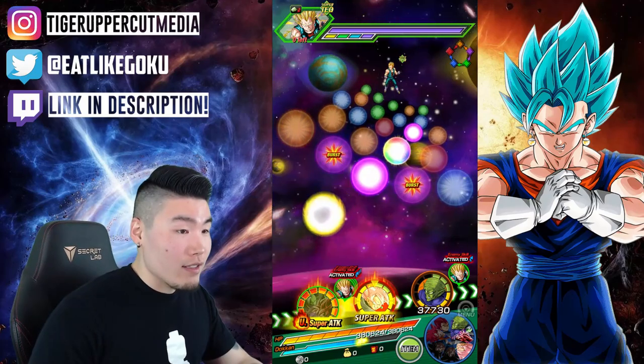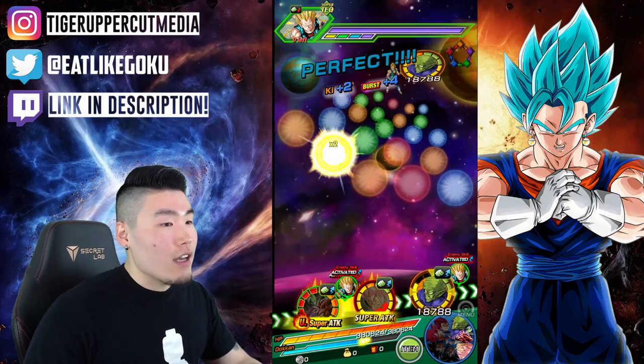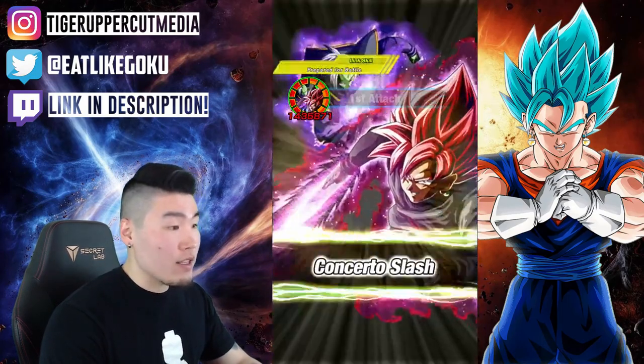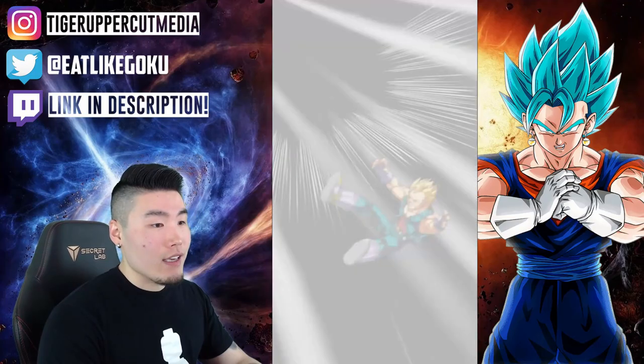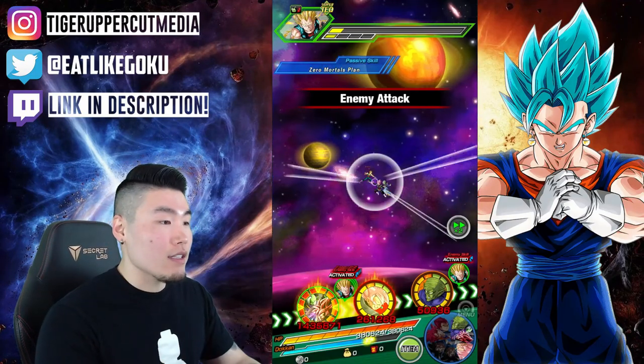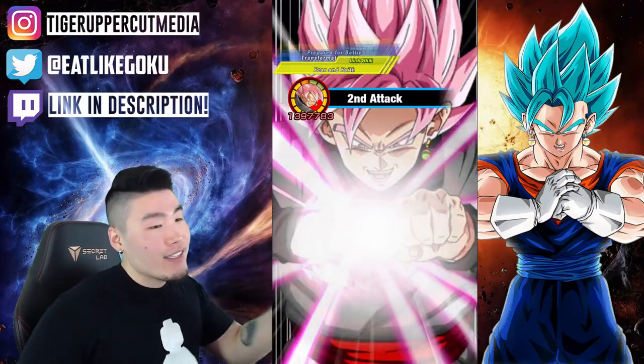His categories are Realm of Gods, Pure Saiyans, Movie Heroes, and Goku's Lineage. Goku's Lineage is probably his best possible category in this game to run him on, but that category's not available on Global yet — I'm on Global obviously — so I can't show you guys what he can do on that category.